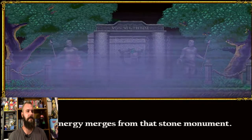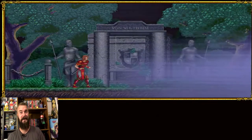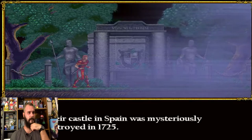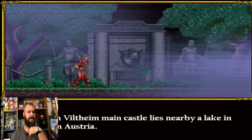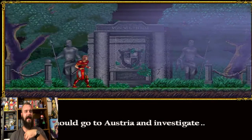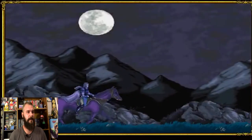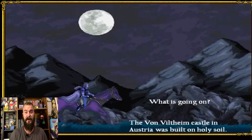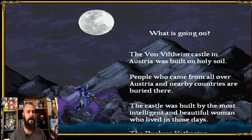Evil energy emerges from the stone monument — I'll let you guys read the rest. So now I'm going to go to Austria where a castle lies nearby a lake. I like how he's in Spain and he's like, I should just go to Austria, why not? This next track is an original track — I don't think it's from Castlevania — and it sounds good. I really wish there was more original music in this game; that's my only gripe.